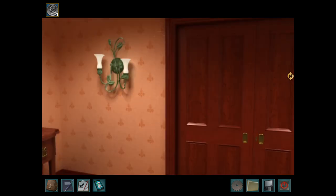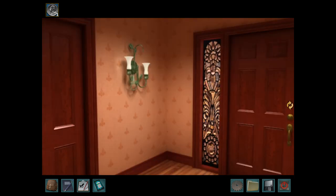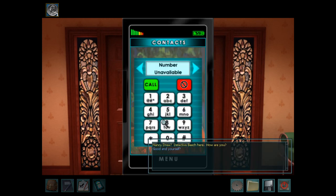Oh, cool! We can't go through those doors for some reason. What's through here? Nancy Drew? Detective Beach here, how are you? Good, and yourself? Frustrated, Nancy. I need some leads and you're my man — well, woman, teen, student, whatever. I'll be at Maxine's Diner. Come see me when you've found out anything. All contact should be through me.